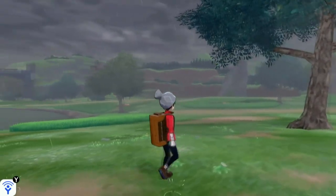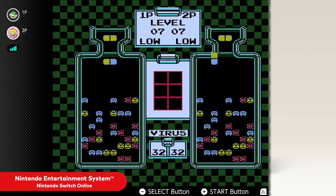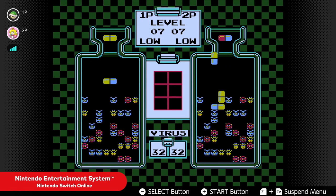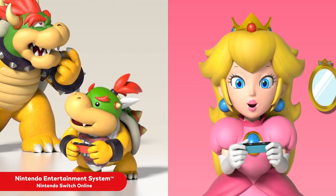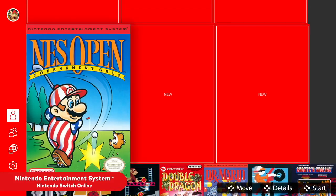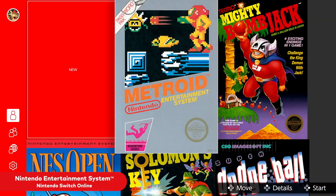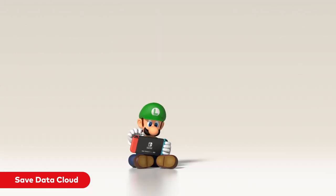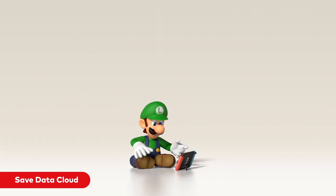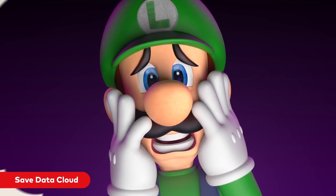Secondly, keeping voice chat locked behind a smartphone app is off-putting to most people. Xbox and PlayStation players are used to having voice chat in the system itself. Nobody wants to download a completely new app just to talk to people on Switch. And what's even more strange is that you can use voice chat in-game in different titles, so there's really no reason why games like Splatoon couldn't have in-game chat. Having a dedicated smartphone application is just a confusing decision from Nintendo.